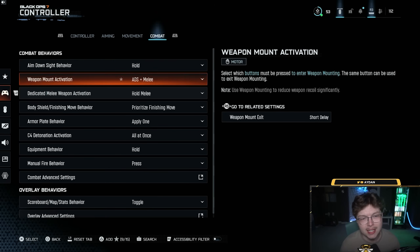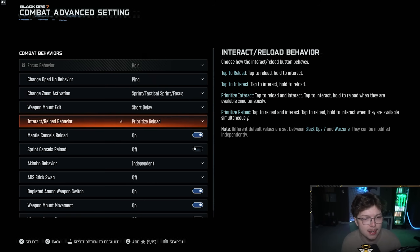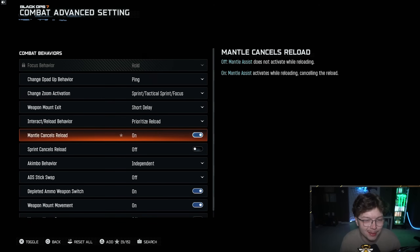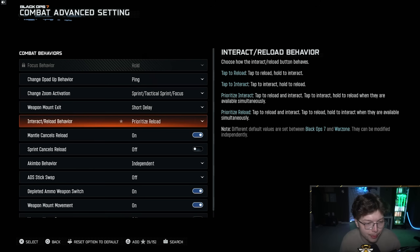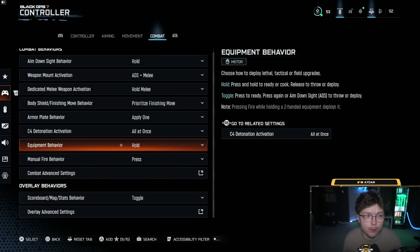Moving to the Combat tab: in Combat Advanced Settings, I use Prioritize Reload - that's really the only important thing on this tab. You can also use Tap to Reload. It's not all that critical but I would use one of these for multiplayer. That's going to be everything for the controller settings.